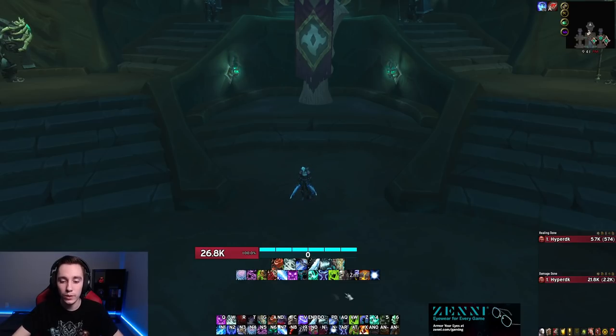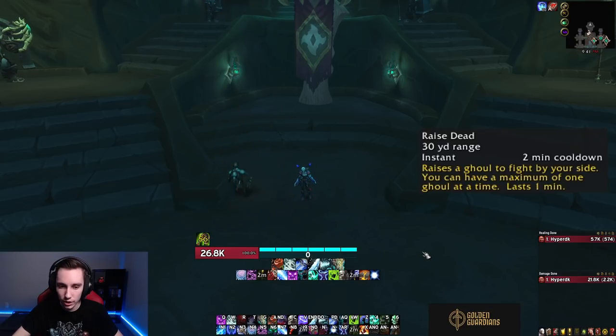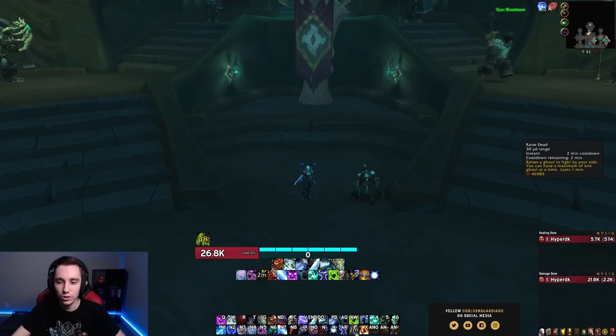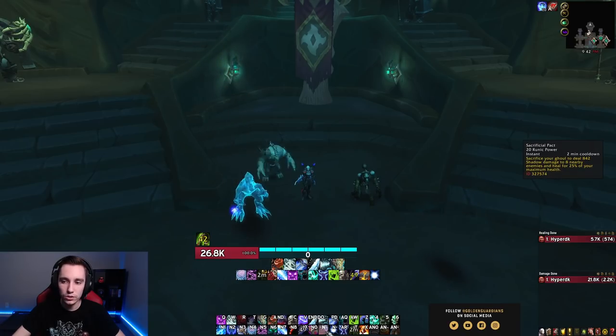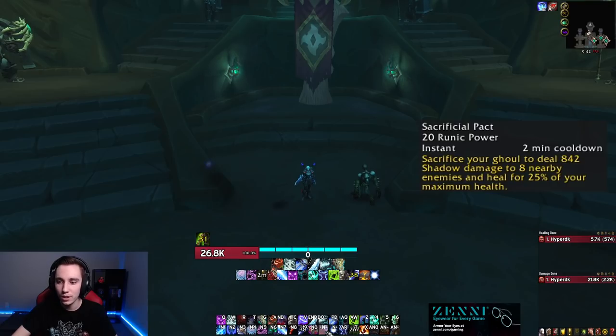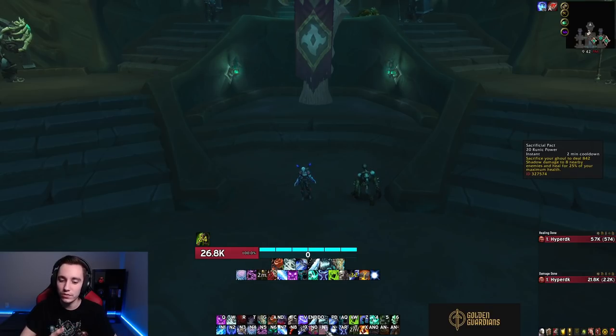For less important spells, we got Raise Dead back, which summons a ghoul for a minute that will auto-attack your target and do a little bit of damage. We pretty much just macro this into our offensive abilities and anytime we use Breath of Sindragosa we'll also Raise Dead. Paired with Raise Dead, we also got Sacrificial Pact — it costs 20 runic power, has a two-minute cooldown, and sacrifices your ghoul dealing shadow damage to eight nearby enemies or healing yourself for 25% of your maximum health.